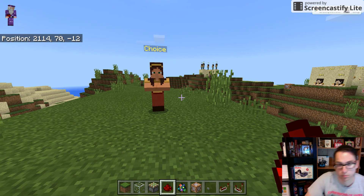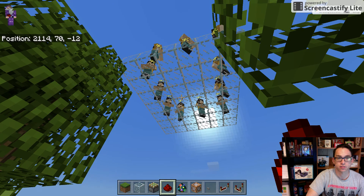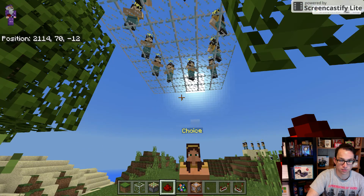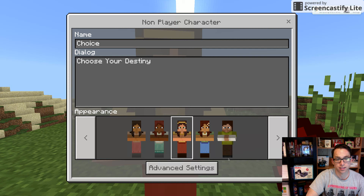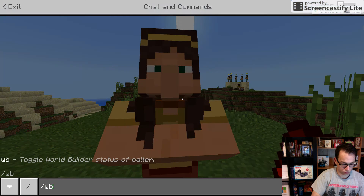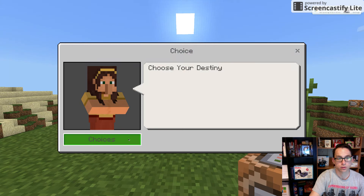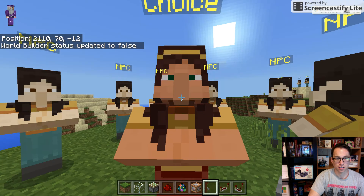I am working on some choice-based quests with NPCs, and these are activities to spawn multiple NPCs. As you can see, I have some NPCs above me on a circle standing on some glass blocks. The idea is that when I talk to this NPC, I can choose my destiny, and I'm going to do a fill command seven blocks above me and replace it with air. So when I toggle World Builder on and click, I'm inundated with NPCs — each of these NPCs could equal a choice.